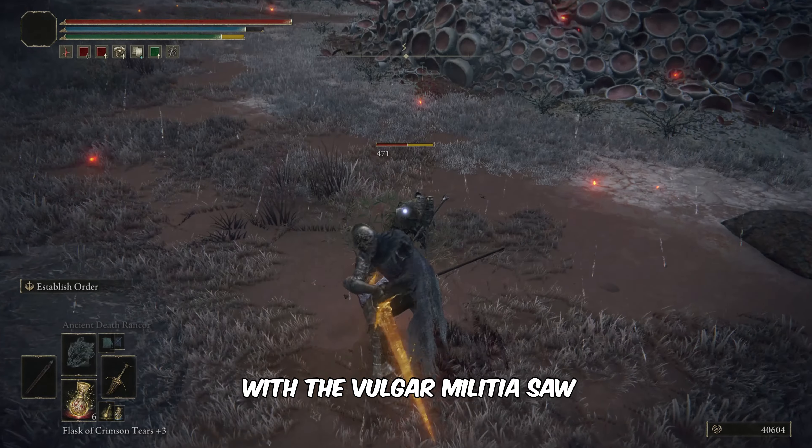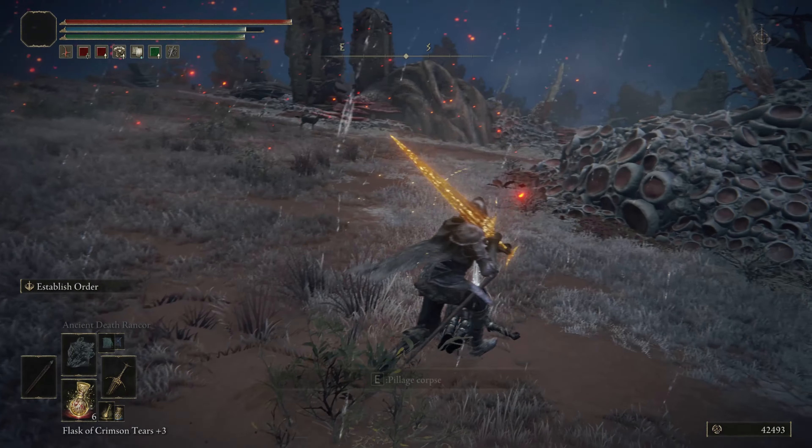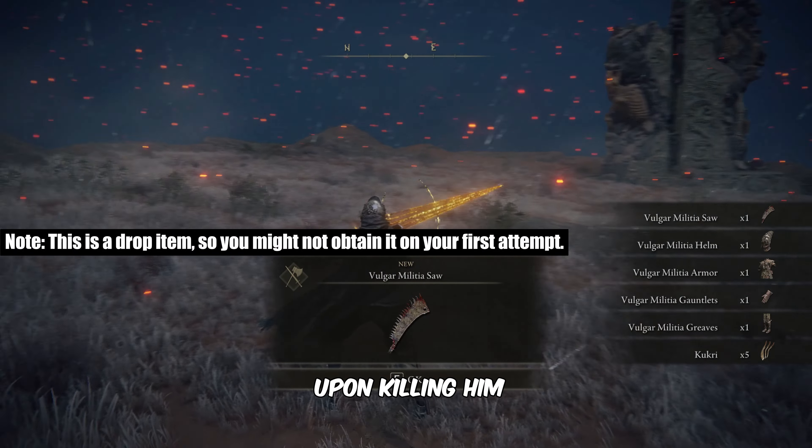Now, engage in a fight with the vulgar militia. You'll get the Vulgar Militia Saw upon killing him.